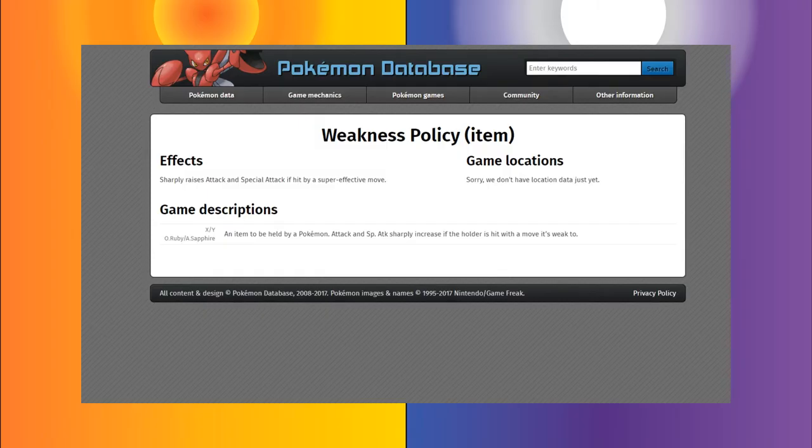Starting off, what is the Weakness Policy? The Weakness Policy is a very simple and straightforward item. If our Pokémon gets hit with a super effective hit and it survives, the Weakness Policy will activate, giving our Pokémon two stat increases into both Attack and Special Attack.